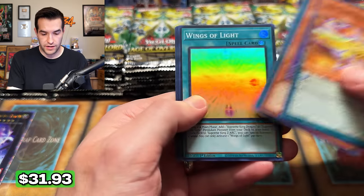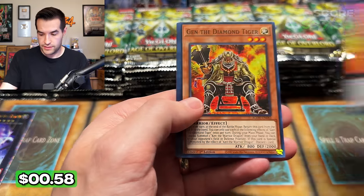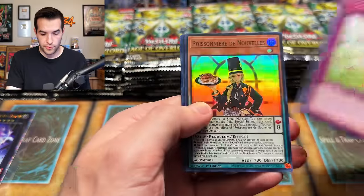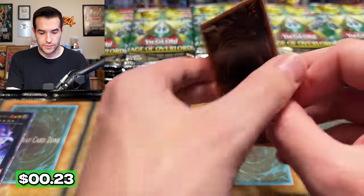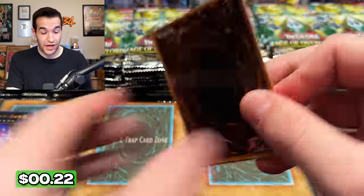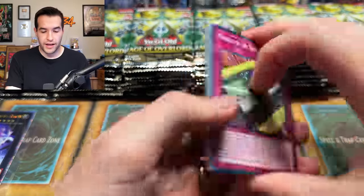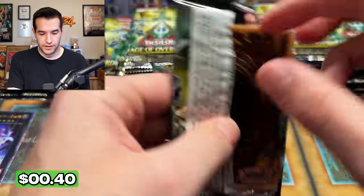We've been keeping it up throughout this video. Infernal Flame Banshee — still a lot of cards left. SP could go a long way to completing that goal of making our money back — it would be over 10% of the case by itself. Switch Point — can we pull one? We might be getting close to the 200 pack mark. We have not pulled one in 200 packs — this is pretty tough. Come on guys, Age of Overlord, give us some luck here.